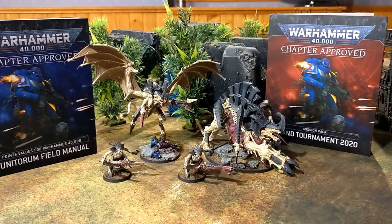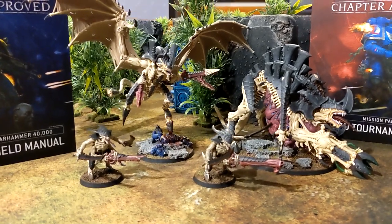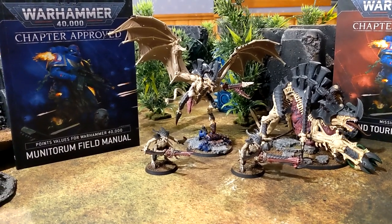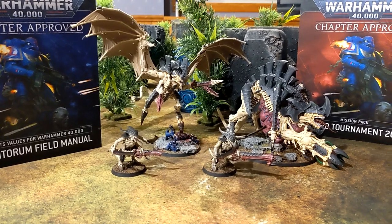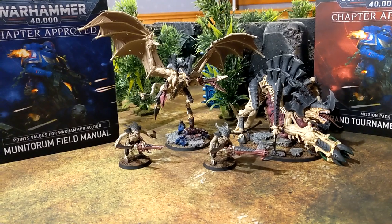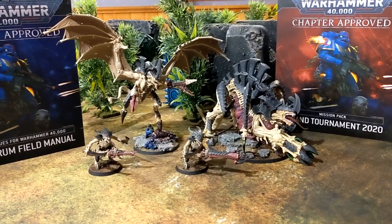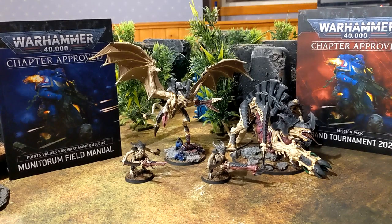The next secondary that changed is Bring It Down, and it changed for the better, especially for Tyranids. It gives us a chance to bring our big bugs without worrying about throwing away secondaries. Now it's one victory point for wounds of 1–10, two victory points for wounds of 11–19, and three victory points for 20 or more wounds. This benefits Tyranids and a lot of other armies running vehicles. A great way to balance the game overall.